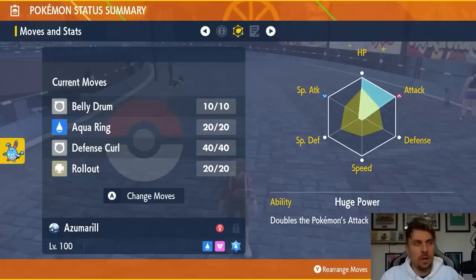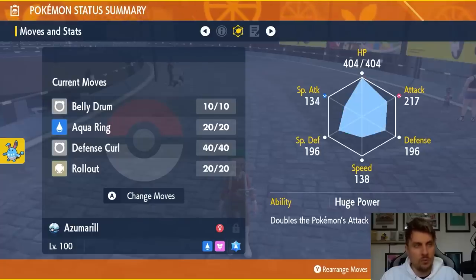The EV spread on this Azumarill is going to be 252 HP, 252 Attack with an Adamant Nature, and you're going to want to have the Huge Power ability.